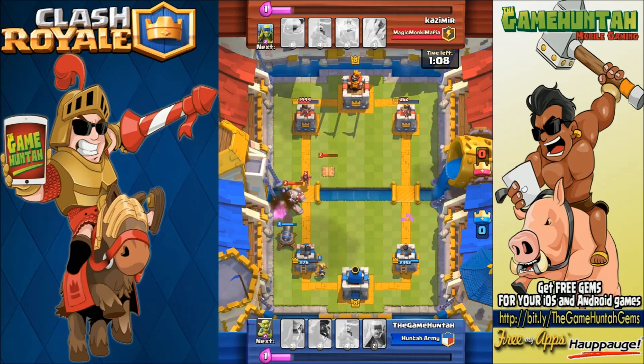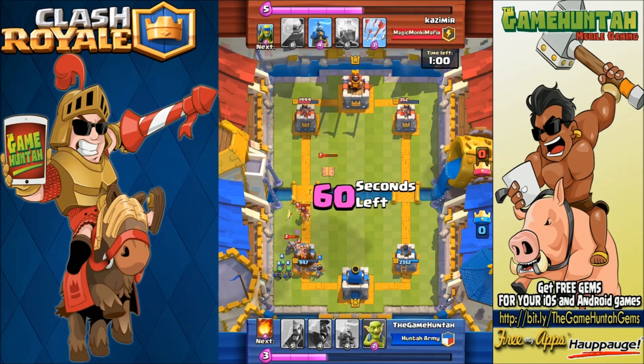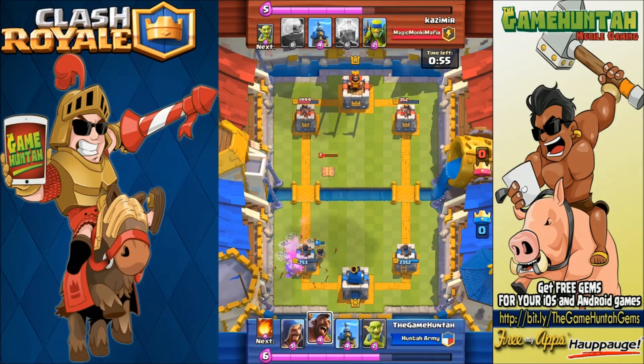The range of the Cannon is not the best, but it's doing some decent damage against the Golem. We also got the Princess in the back and Spear Goblins providing some support. This is actually a really good defensive situation.